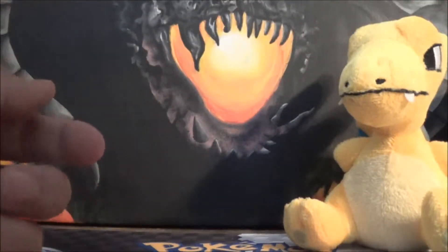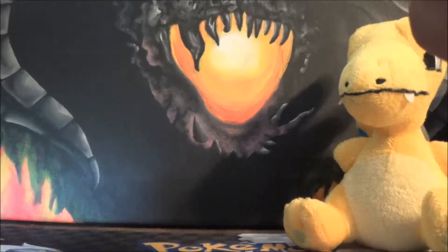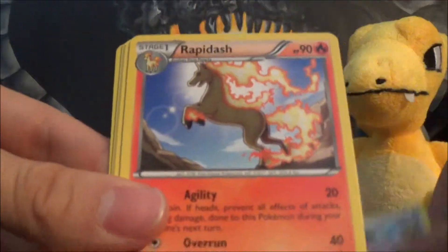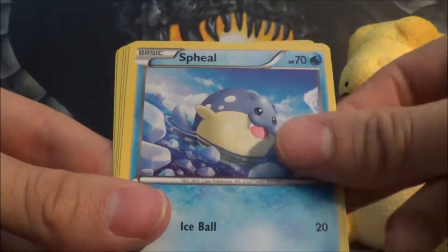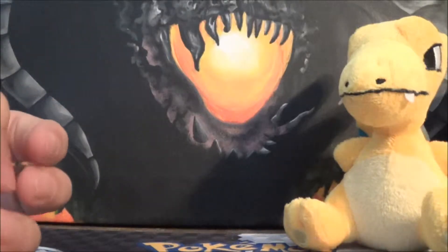I am so happy with that Kangaskhan — holy cow! This box is turning out to be absolutely amazing so far. I hope we can still get a Full Art though — I don't think the Secret Rare takes the place of the Full Art, which is kind of nice, so we still have that opportunity. We got Graveler, Miltank, Rapidash, Bergmite, Pineco, Spheal, Buneary, Caterpie, Weasel Reverse, and a Heliolisk Rare — cool, we got the reverse version and we don't have the regular, so that's kind of cool.